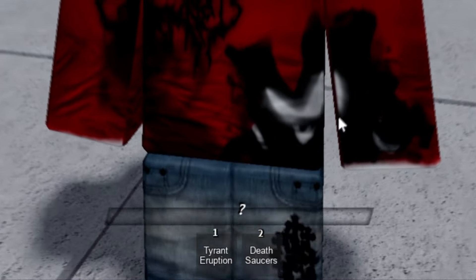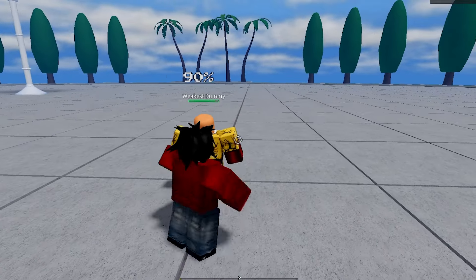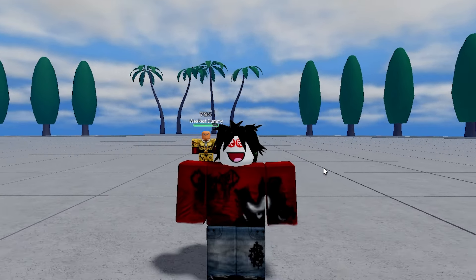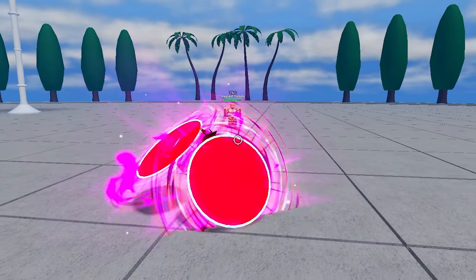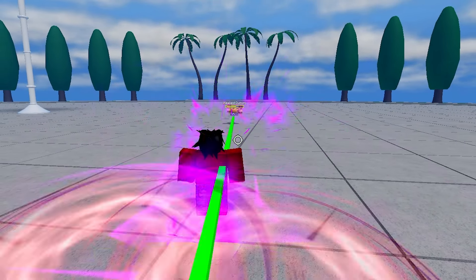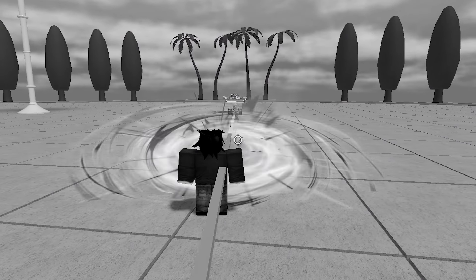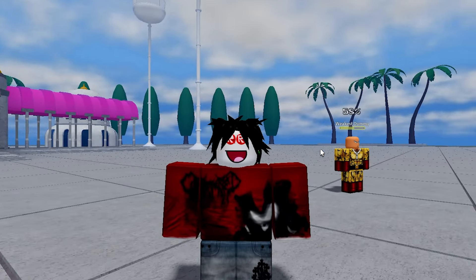The first move is called Triad Eruption — press one, two, three, boom — and it literally sends him flying away. The second move is a lot cooler. Press two, boom, and it hits him once when thrown, and then while it's coming back it hits him again and does extra damage.